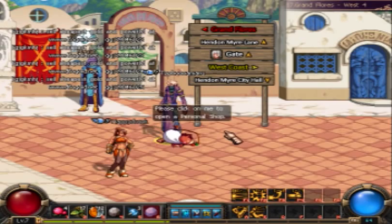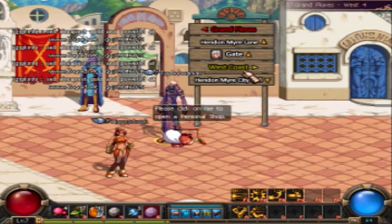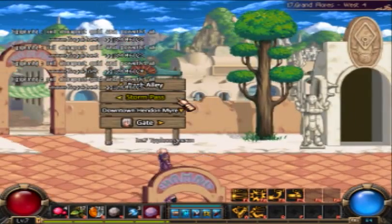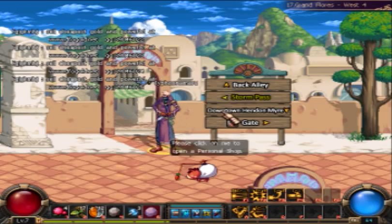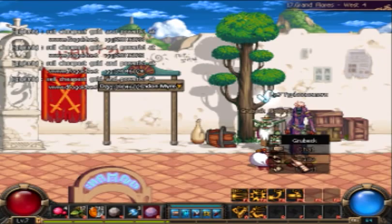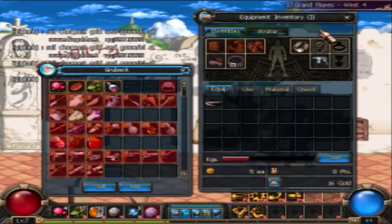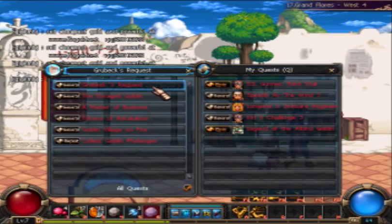Last video we left off — I believe we did a party with Thunderland. I had missed a lot of quests so I'll just go over that. This is a place that I did not go for my other quests on Thunderland, so I'm gonna go ahead and get the quest here — Grubex's request.